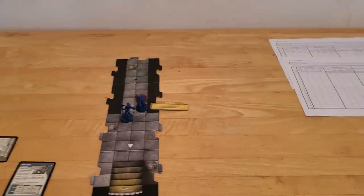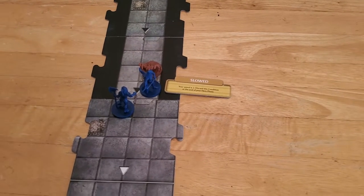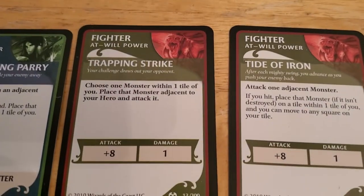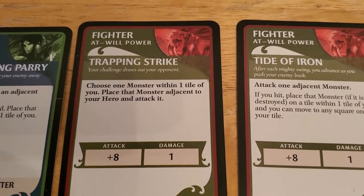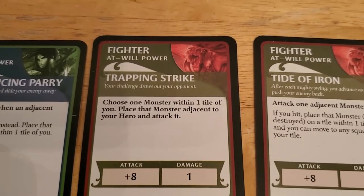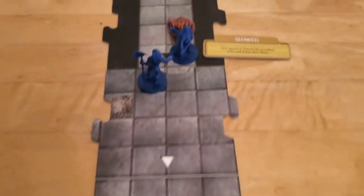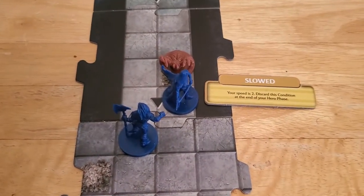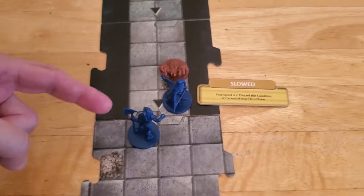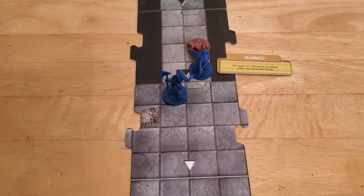Starting off turn number two with Arjun. Arjun is going to use his Trapping Strike, which allows him to choose a monster within one tile of him and pull that monster towards him and then attack it. That way he doesn't have to waste his move to move adjacent to it — he can just pull the spider down next to him. So that's what he's going to do.